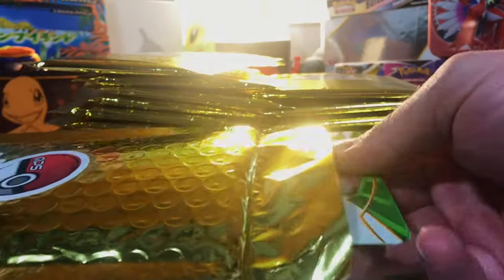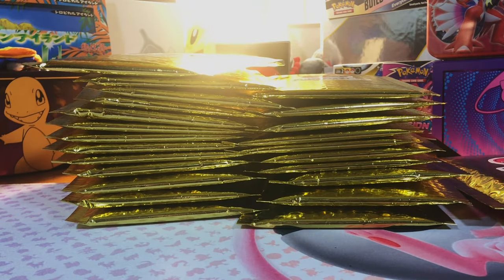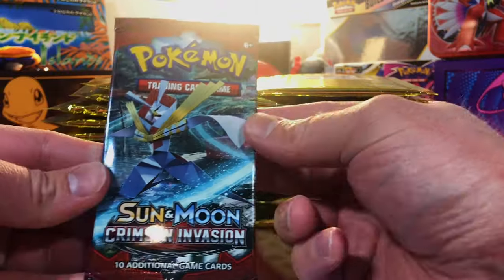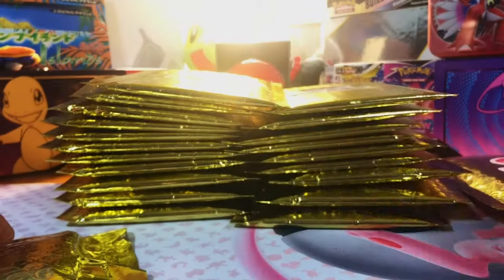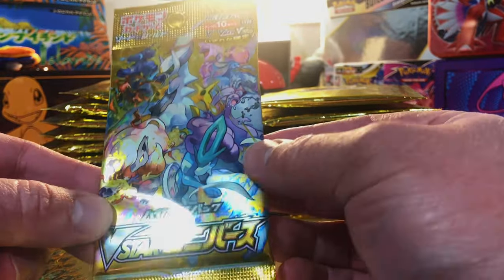Without further ado, we are going to first reveal all the Mystery Packs, and then we'll go through and open each one. Nice — Fates Collide! We're off to a really good start. This might be a Japanese — yep, holy crap, V-Star Universe! Okay, Crimson Invasion, Sun and Moon. So far the pack selection is definitely not what I thought it was going to be. Obsidian Flames — very good. Another Japanese. Is this another V-Star? Holy crap. If we're going to double up on something, it's going to be V-Star Universe.